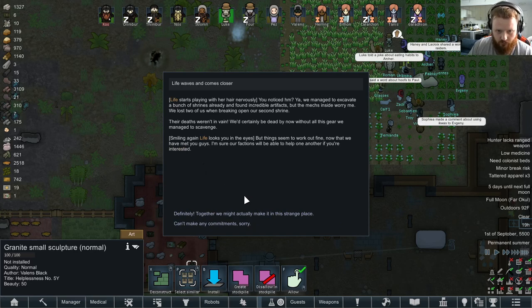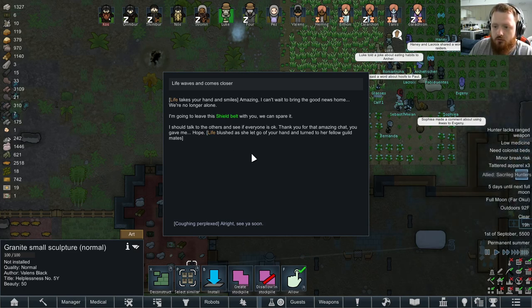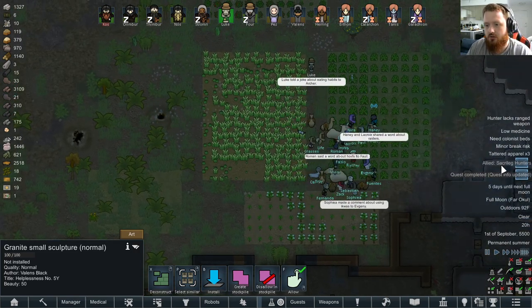Sure. They managed to excavate a bunch of shrines already and found incredible artifacts, but the mechs inside worry her. They lost two people breaking open their second shrine, but their deaths weren't in vain - they'd certainly be dead without all the gear they scavenged. Things seem to work out fine. Now that they've met us, she's sure our factions will be able to help each other. Together we might actually make it in this strange place. Life takes your hands and smiles - she can't wait to bring the good news home. They're no longer alone. She's going to leave a shield belt with you - they can spare it.